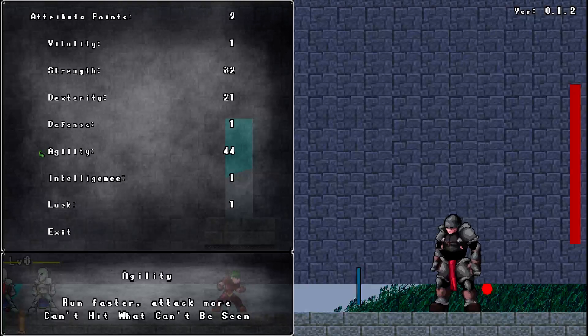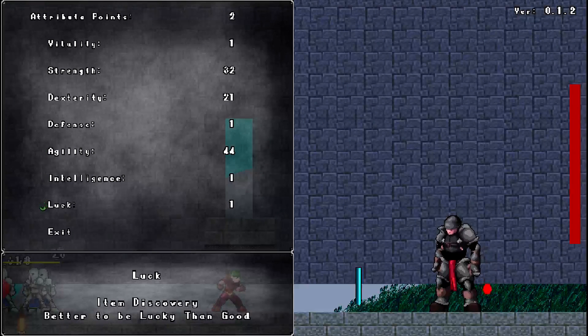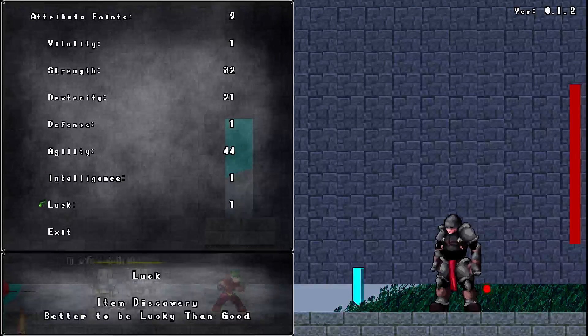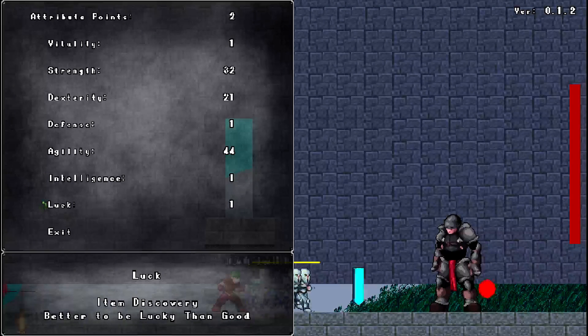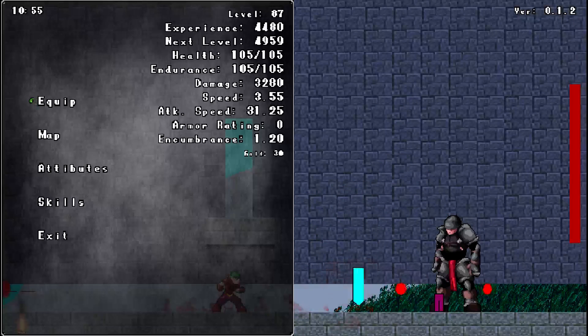Defense is pretty self-explanatory. Agility controls endurance — how fast you run and how fast you attack. Then there's intelligence and luck. Intelligence is for magic. Luck affects loot drops and how much money you get — basically just loot drops at the moment.